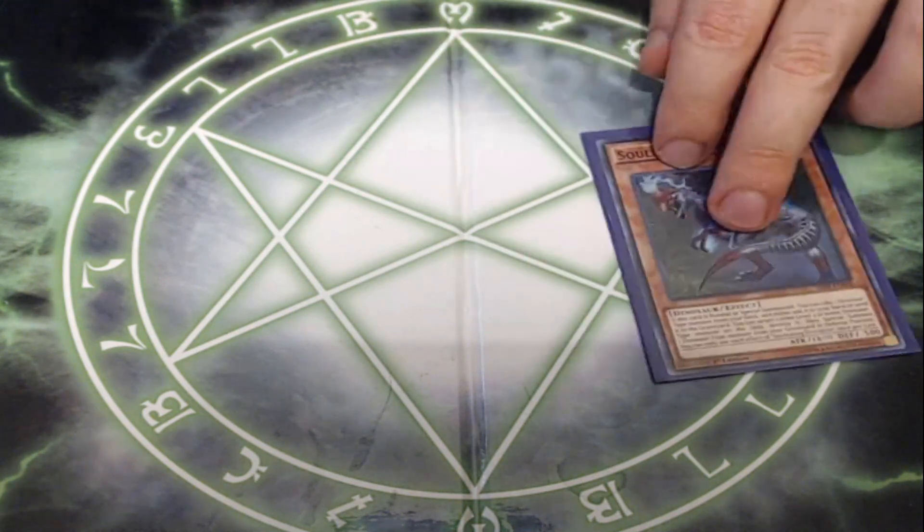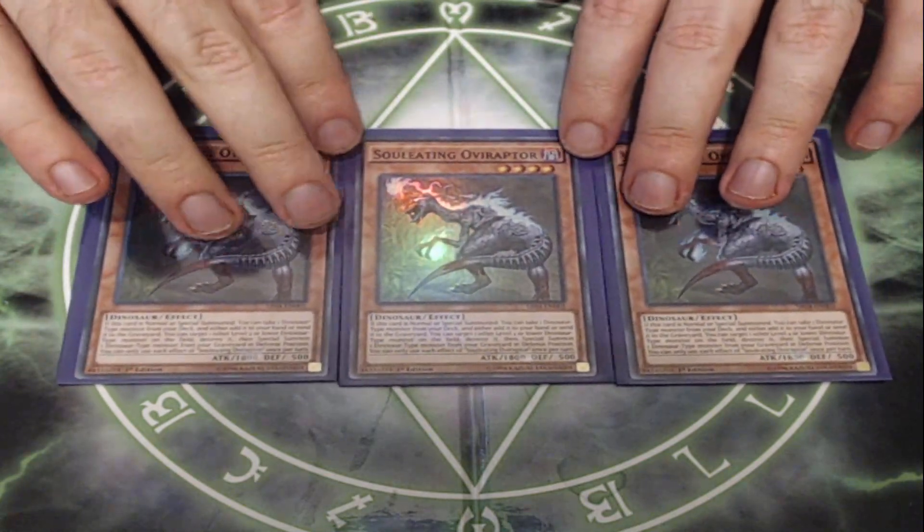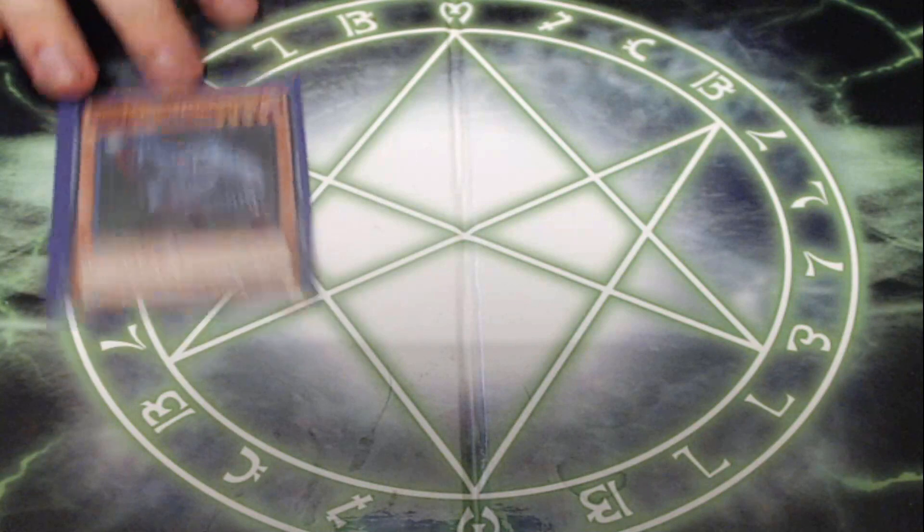Next up, I'm playing three copies of Soul-Eating Aviraptor. This is the main Dino Searcher. It's an 1,800 attack dinosaur, four stars. When this card is normal or special summoned, you can take a dinosaur monster from your deck and either add it to your hand or send it to your graveyard. It has a second effect that involves popping a card to special summon a dino from the graveyard, but we don't really use that one in this deck — he's mostly just in here to be a searcher. It seems weird that we're playing a searcher because we don't necessarily want to search Sabersaurus out of the deck, so who are we looking for?